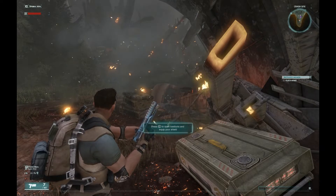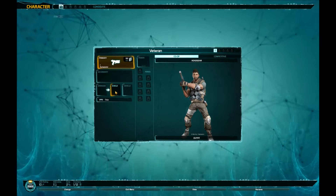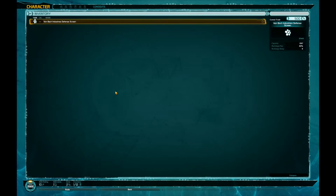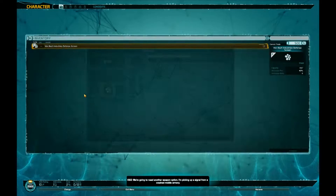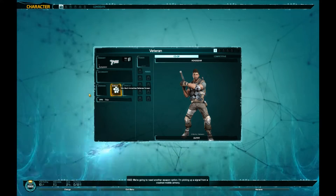Now we're going to go to our loadout screen and click on the shield. There are two ways to do this: you can either double-click on the item on the screen, or you can highlight it and hit the equip button.